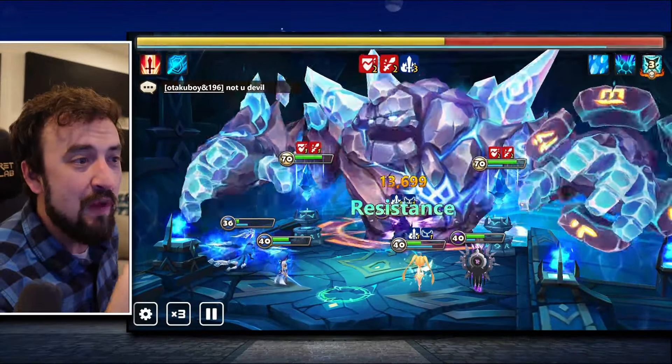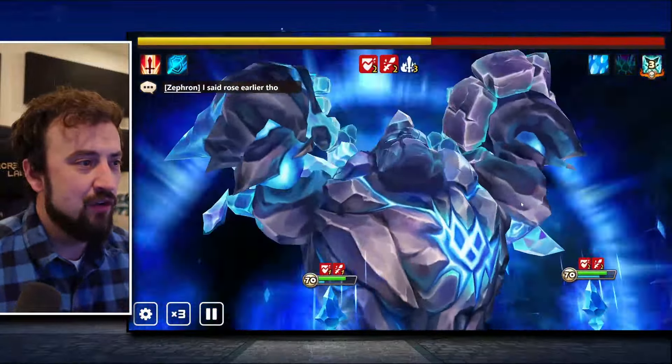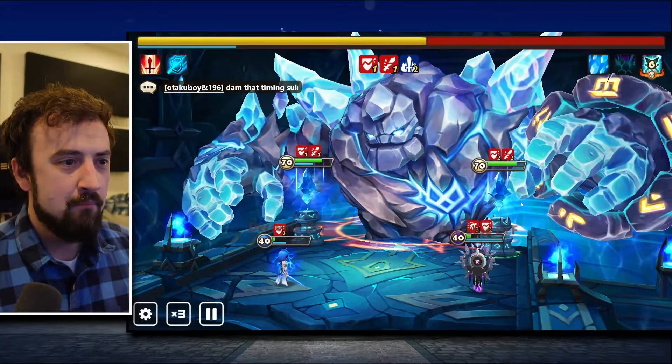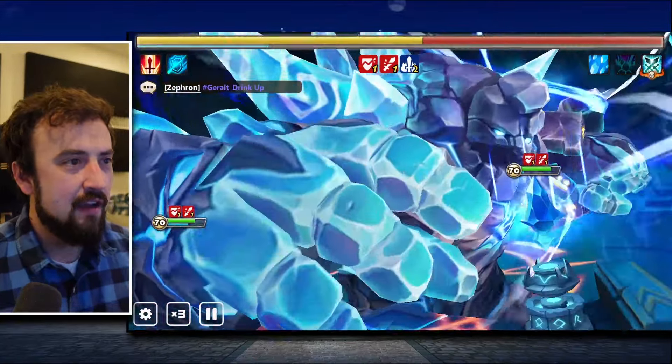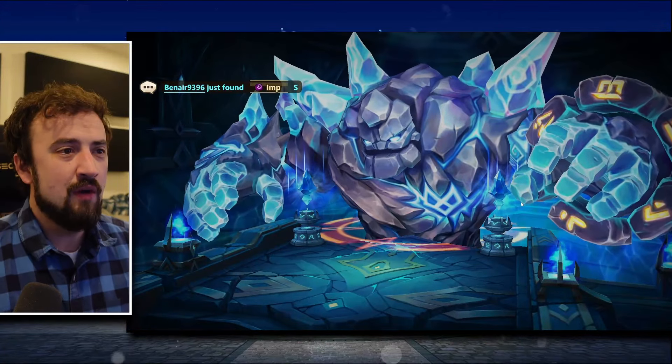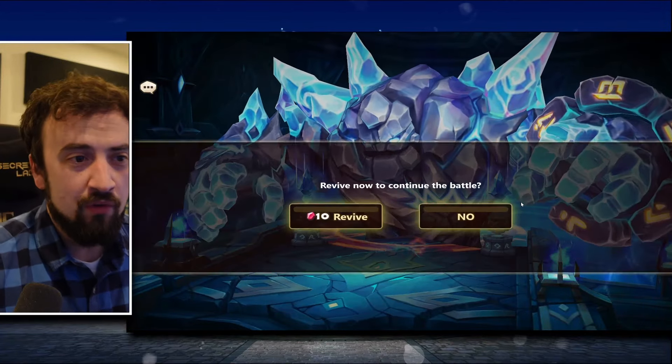Our HP is going down. We've got him to about half HP but there go some people on my team. The bird is down, and now everybody's down except Magic Knight and dark genie, and now they're both dead too. That's what an Abyss Normal run on auto looks like for me — I can manual it, but the goal is to be able to background farm it.